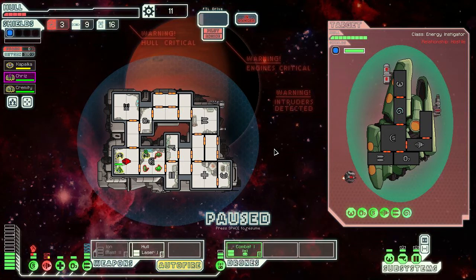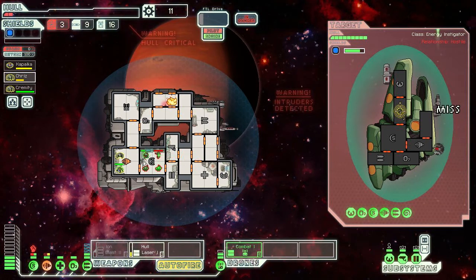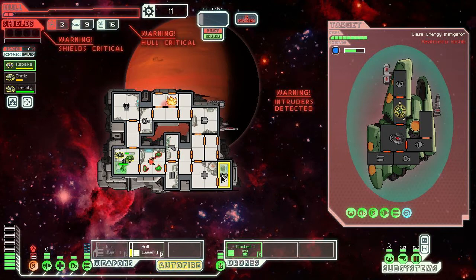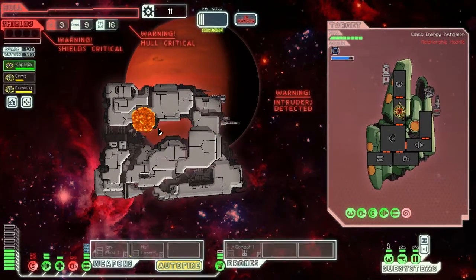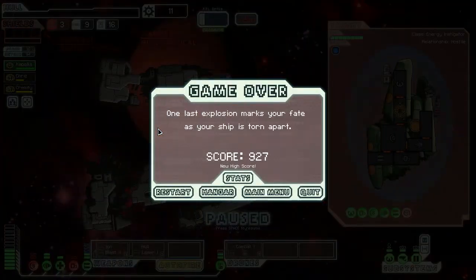We release a drone but it won't do damage against them. Shoot the hull laser at the mind control system — maybe we'll stop it. Let's get the pilot back to the cockpit. We open the hull to put out the fire. Oh — if that blast hits us we're dead, we have one hull, no shields. God damn it, this game is hard. One last explosion marks our fate as the ship is torn apart.